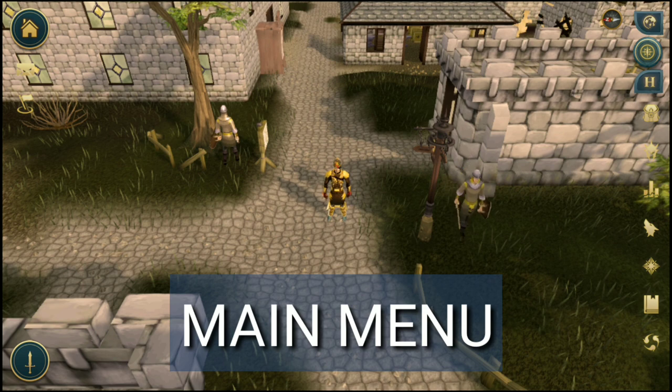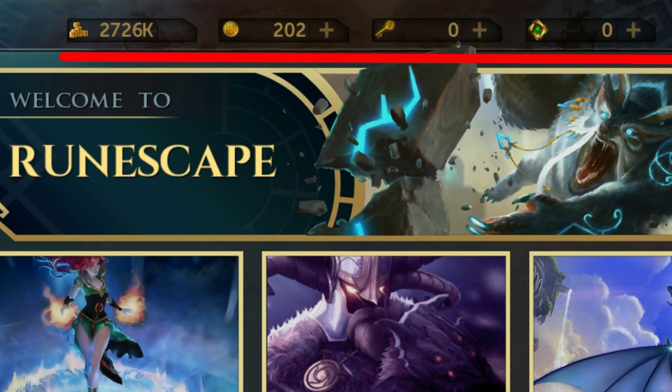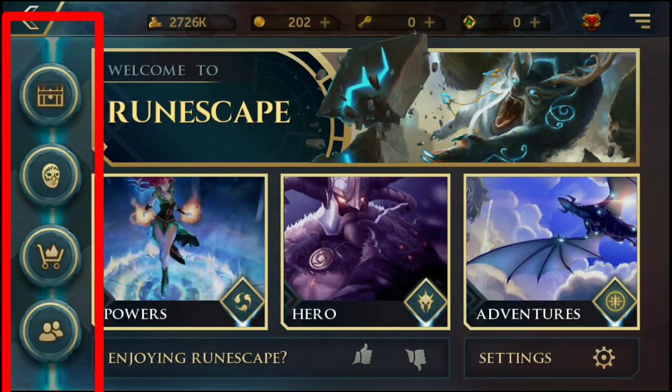Going back to the main menu — press that home button in the top left corner to bring up the big main menu. In here you'll see a 'Welcome to RuneScape' banner. Just above that you'll see your coin pouch amount, and next to that the treasure hunter and Solomon's Store icons — credits for the Solomon Store, how many keys you have, and how many bonds you're carrying. On the right is the three-button menu icon where you can access RuneMetrics, world changing, and settings.